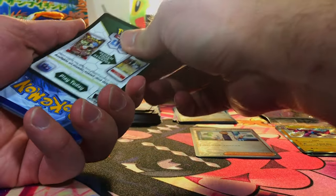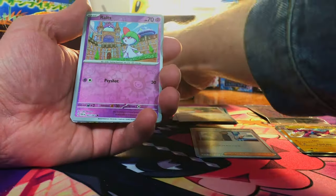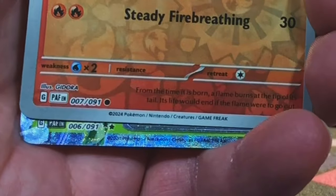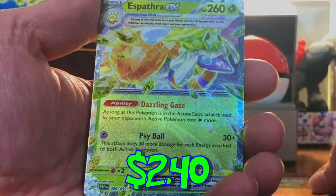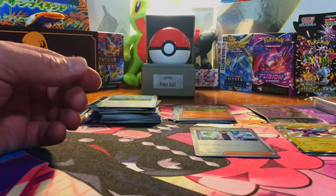So far nothing too crazy except I really love that Neuvern EX. We got a Routes, a Charmander, and a Spathra EX. Okay, not going to complain about that — it's a hit, we'll take it.